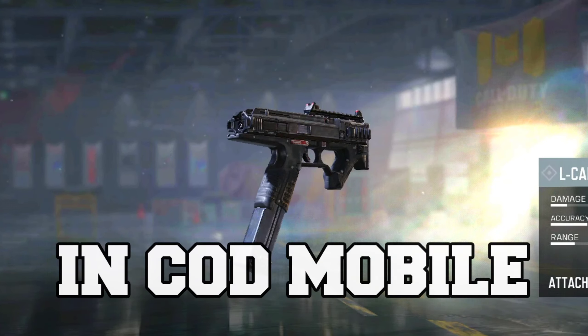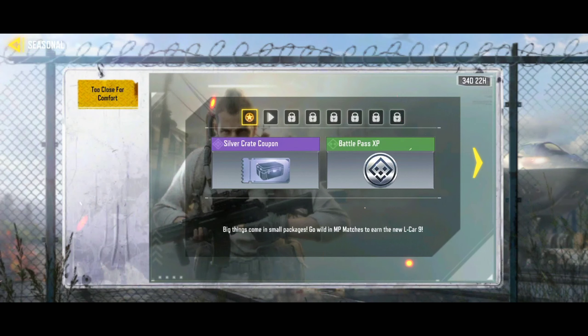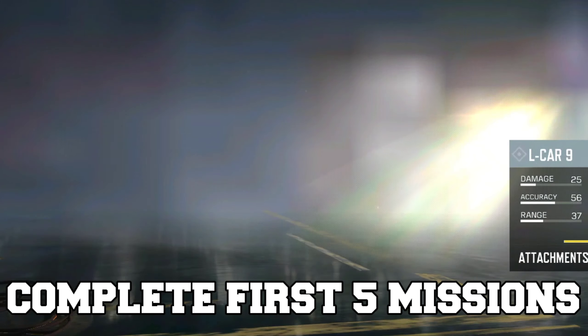This is how to get the Elkhar 9 in COD Mobile. Go to events in seasonal challenges. There's a new 2-clause for comfort seasonal challenge. Here you have to do these first 5 missions to get the Elkhar 9.